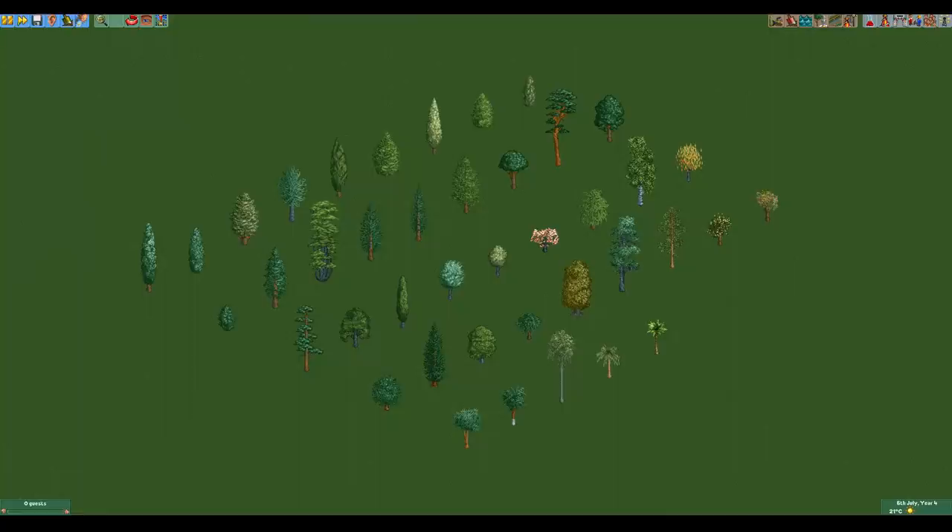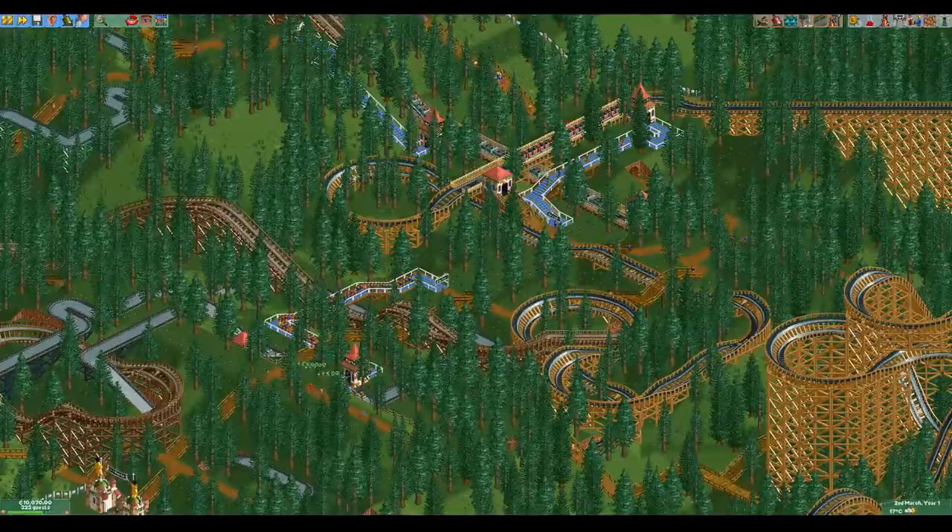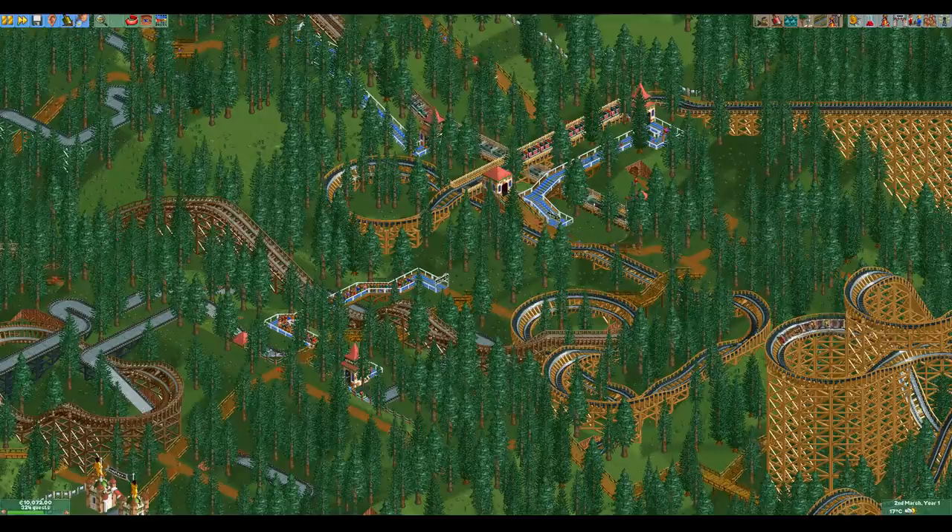These are all the basic trees that you have available in RCT2, placed in the order that they are in the scenery window. You can see a whole bunch of deciduous trees, some conifer trees and a few palm trees. These are very commonly found in forested scenarios and in parks with no specific theme.